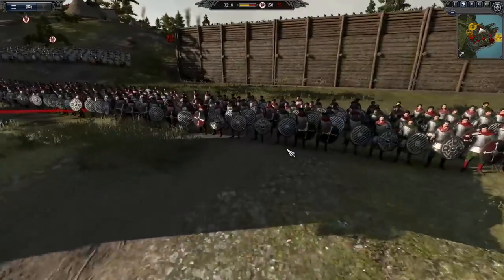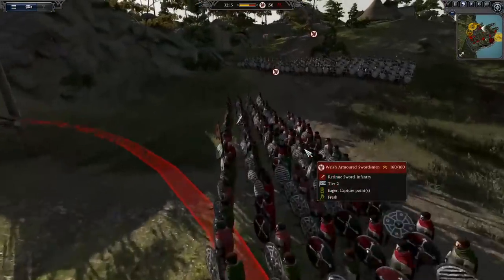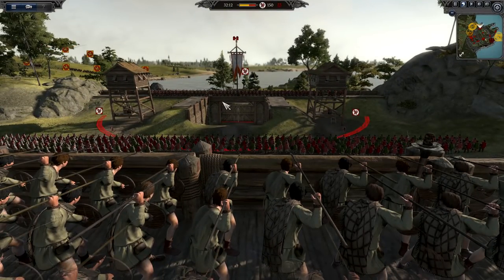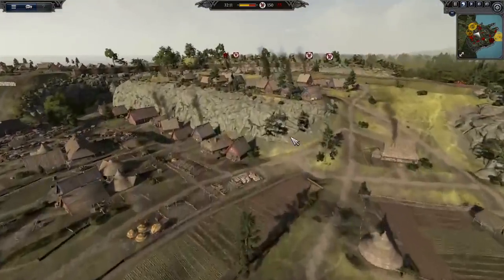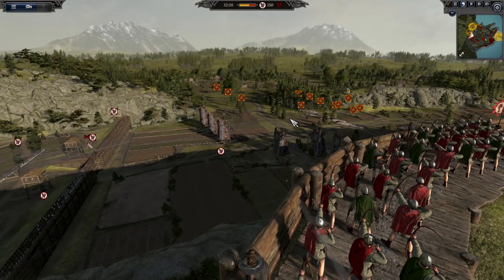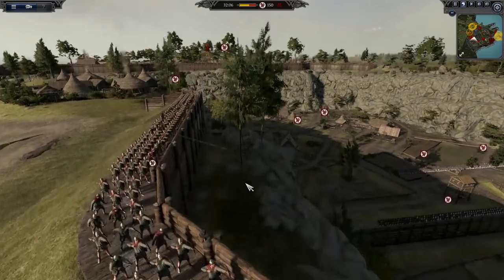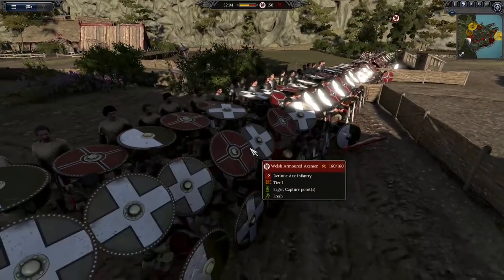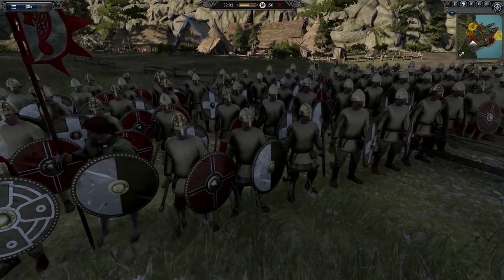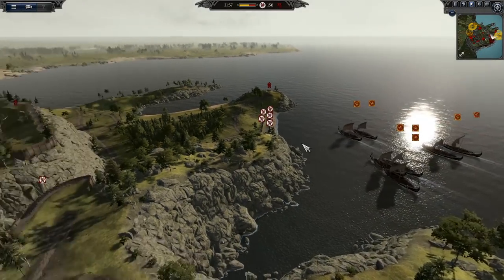Looking at some of the Welsh units, we have Welsh armoured swordsmen — tier 2, kind of medium tier heavy infantry — who will definitely do good damage. They also have this awesome position with Welsh javelin men, which whenever I try and push through that gate is going to be a hard fight. Then we have Welsh longbows who are very deadly, and finally Welsh armoured axemen and mailed axemen — their tier 3 hard-hitting infantry.